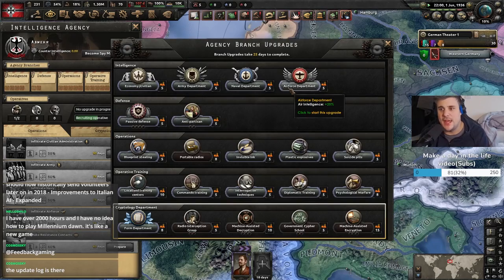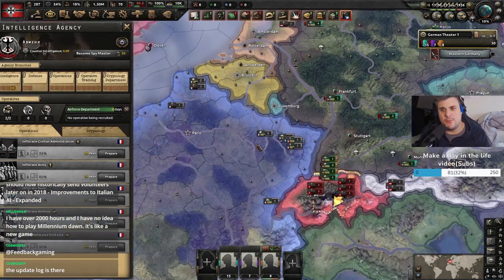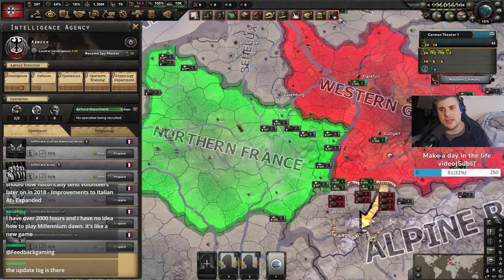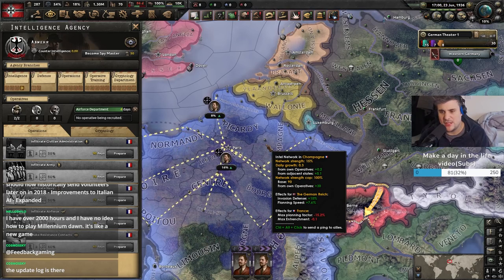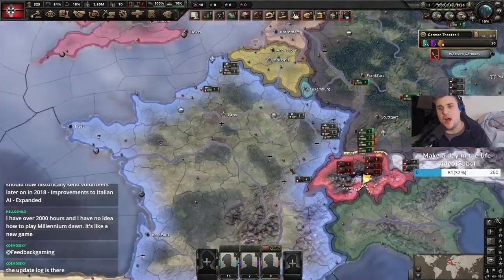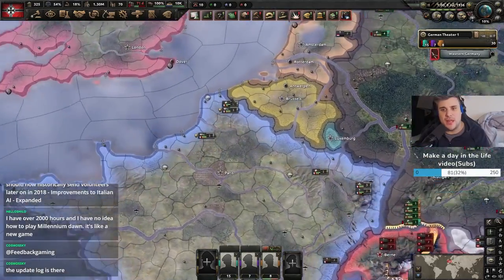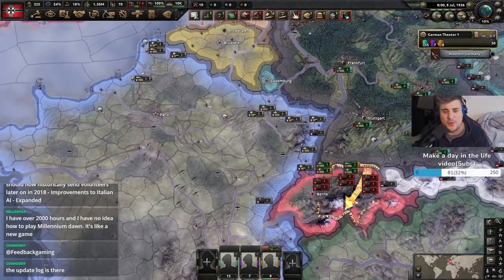What we could do is go for the Air Force department — you get plus 25% intel. So as you can see right now, we're boosting our intel network. I think intel modifiers are factored by 0.2% because of the aircraft department, so therefore we have more information. This is where we've got some groundbreaking information — now we can see their airports and we can actually have an estimate of how many planes are based at those airports.